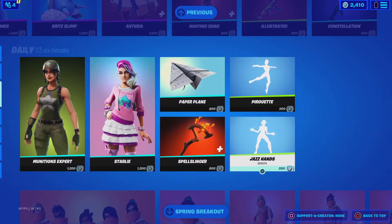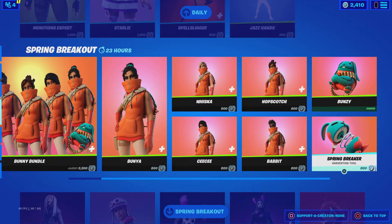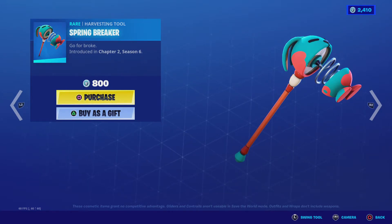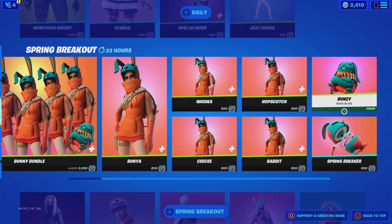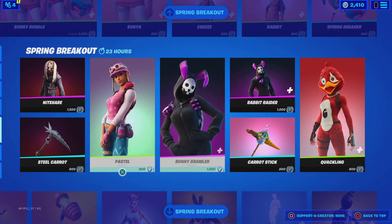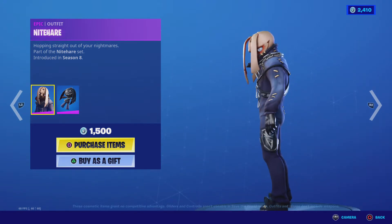The Bunny and the other bunny skins are in the item shop. Spring Breaker is still in the item shop. I bet Dutch isn't in the item shop. Spring Breaker — here's the swing sound. Bunzi — my friend xy09 gifted me this. Nighthair — creepiest skin in Fortnite. I recommend you guys, if you think this skin's creepy, for me I think this is 10 out of 10 creepiness.